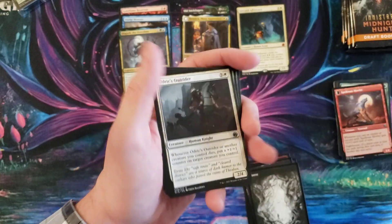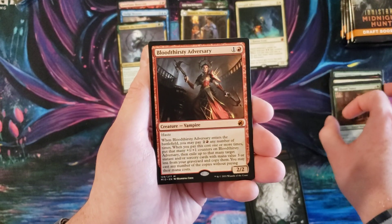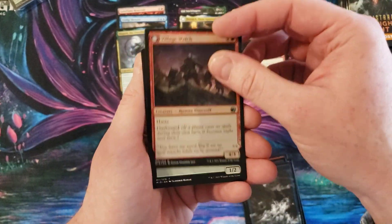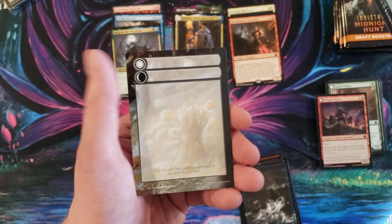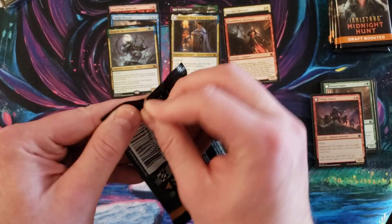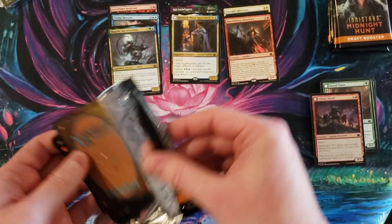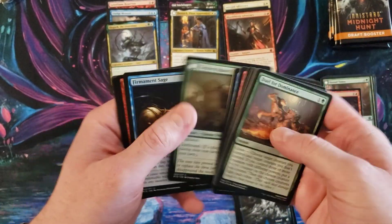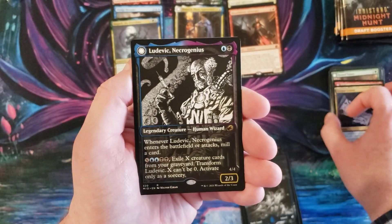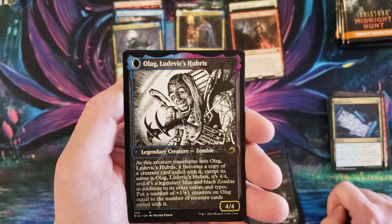I think there's something spicy in the back, but I could be completely wrong. Bloodthirsty Adversary — so that is our second adversary. Village Watch, and I was completely wrong. The artwork made it look like a borderless something, but I should have known. Ludovic Necro Genius — Mr. Ludovic is back, and this time he becomes Olag. Ludovic's Hubris.